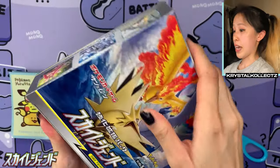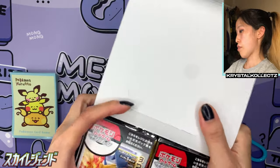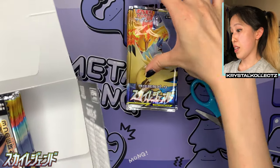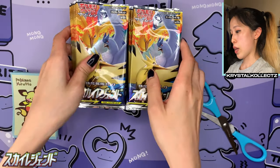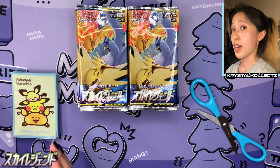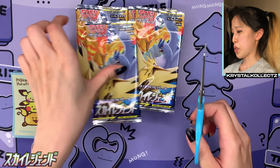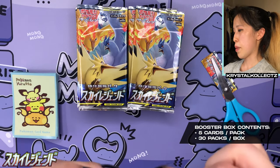We've opened this before but again I have high expectations for this video because there's that one card I really want, but if we get any other birds that's totally fine too. Lovely packs as well. And before I get started opening the packs, we have a new guest for my video — the new Pokémon Yurito sleeves featuring Pichu, Pikachu, and Raichu. Why did they pick these sleeves? Because there's three of them, just like the three legendary birds. Five cards per pack, 30 packs per box. Let's see what secret rare we get.